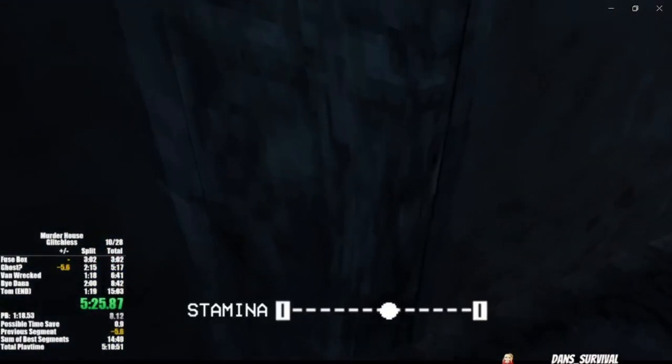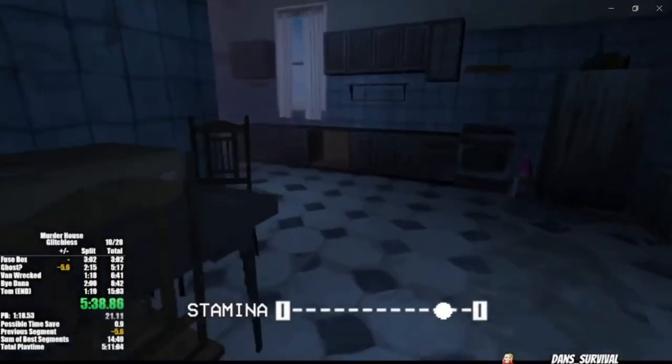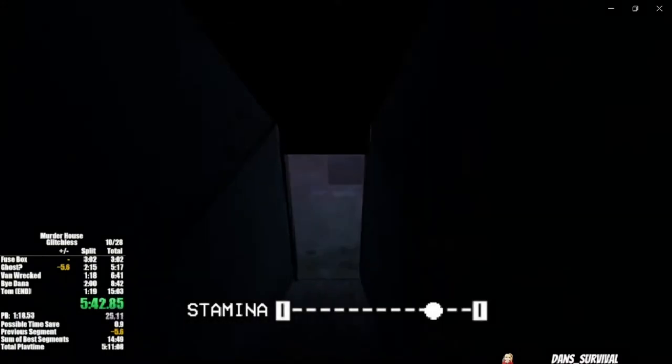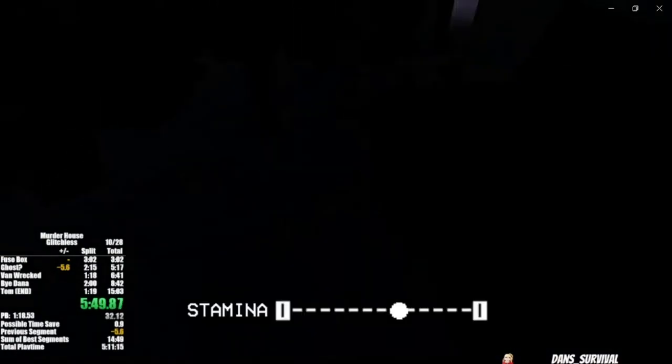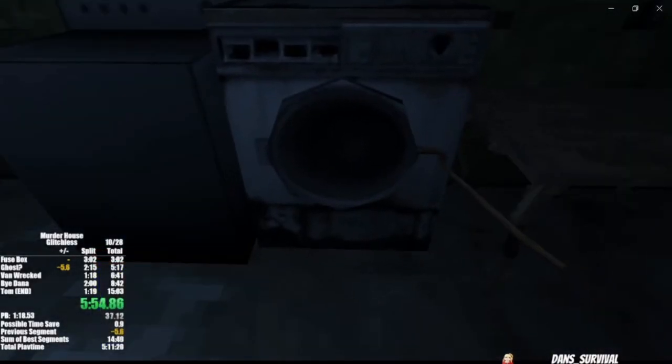With the key Dana gave us in hand we're gonna open this door underneath the steps — no Harry Potter, I'm sorry to say. Grab a flashlight, which will be very helpful on your first playthroughs, but we don't necessarily need it too much on the speedrun. You do still need to pick it up though, so that way we can head to the basement and grab the crowbar. The crowbar you cannot pick up unless you have the flashlight already picked up — you don't have to equip it, but you do need to have it.